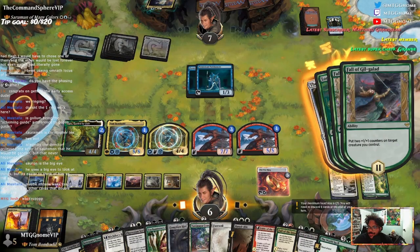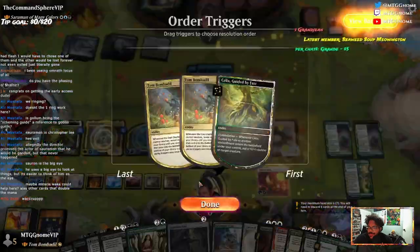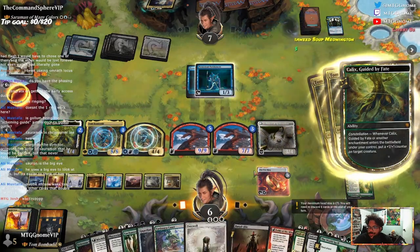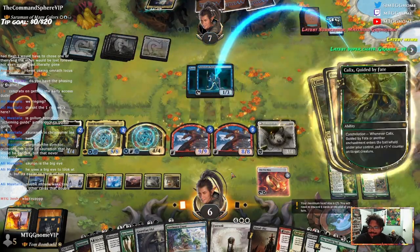Really nothing happening for them there. Kind of a bad showing. Babadil's gonna trigger, thanks to the Asaga even. Oh my gosh. This is nuts.